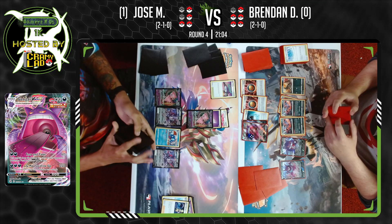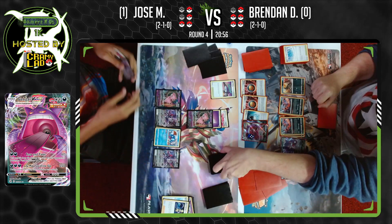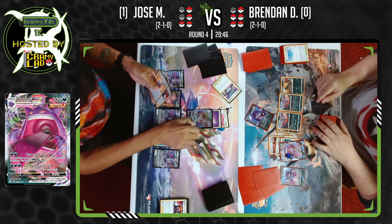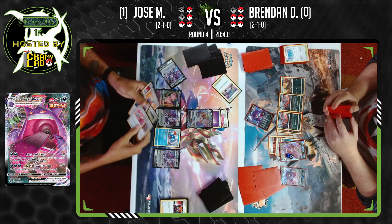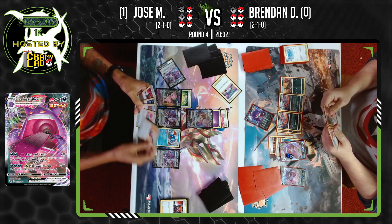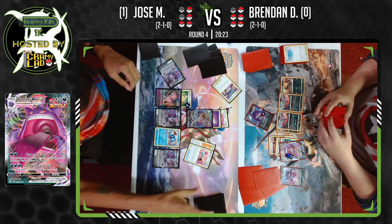Brendan at 5 prizes, Jose at 4. Brendan has three energies in play. Mew VMAX not out quite yet, two cards left in Jose's hand. It's Genesect — bossing up a Gengar. Rose Tower drawing three. Fusion Strike System for the first time this turn, drawing back up to six. We hit the Vitality Band — goes onto the Mew. Another Cram-O-Matic, tails. We have enough to take the knockout here with Technoblast, but Jose is just trying to find more cards to support his hand for the following turn.